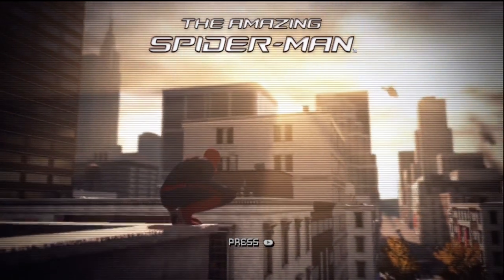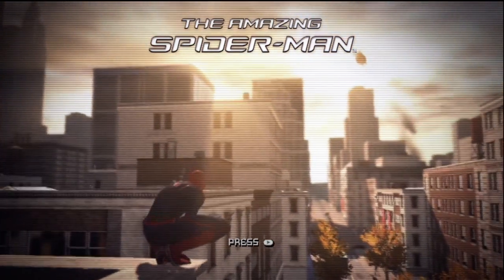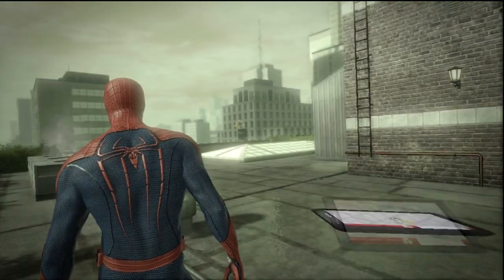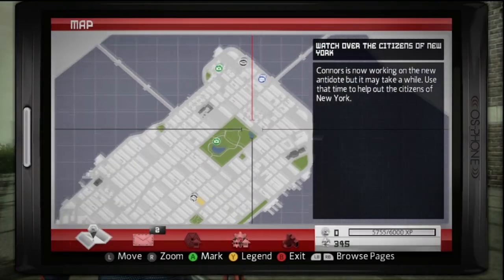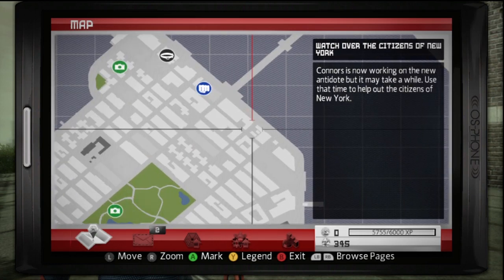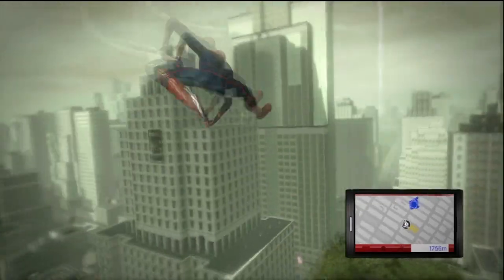The first costume we're going to go get is the future foundation costume. Go ahead and open up your map and place a marker in this general area. Once you've done that go ahead and make your way towards the waypoint.